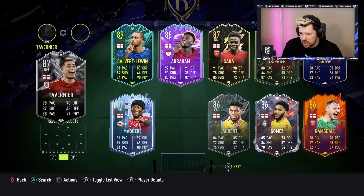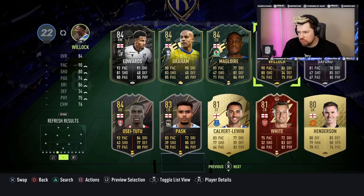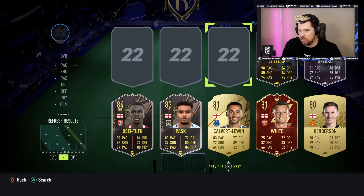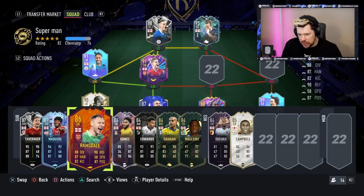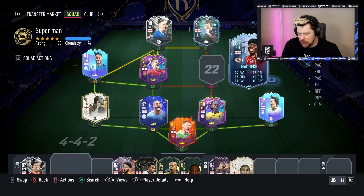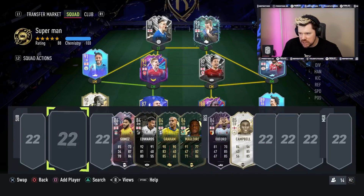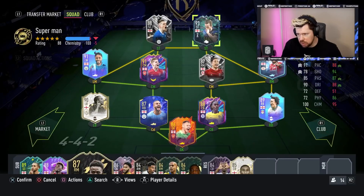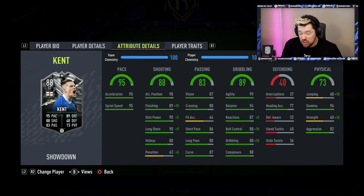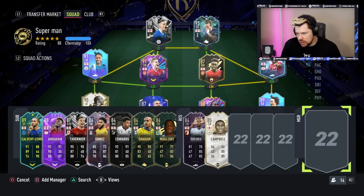We've also got Tavernier, Madueke who I haven't used yet, Ramsdale in goal, and Joe Gomez. Lots of really quality English players. We'll go with Ramsdale in goal, FF Madueke at right mid, Tavernier at center mid. Look at those stats - 99 finishing, 95 shot power, 99 long shots, 92 reactions, 98 ball control and dribbling. His finesse shots are just going to be overpowered. Let me fix some chem styles, get a tactic set up, and we're into our first game.